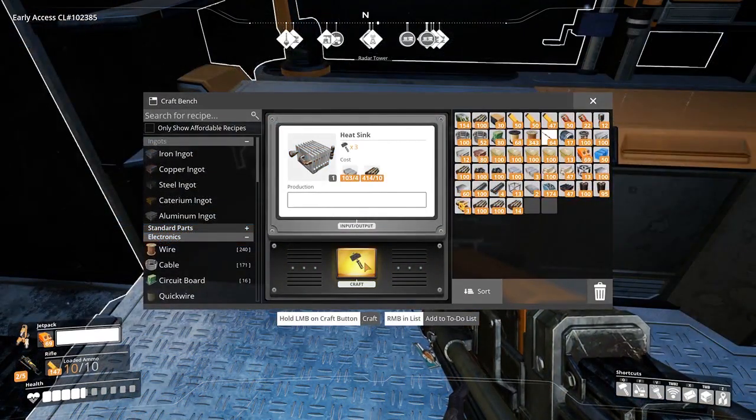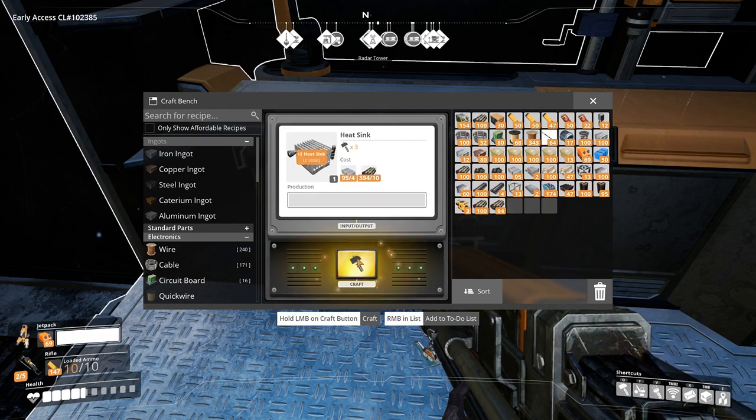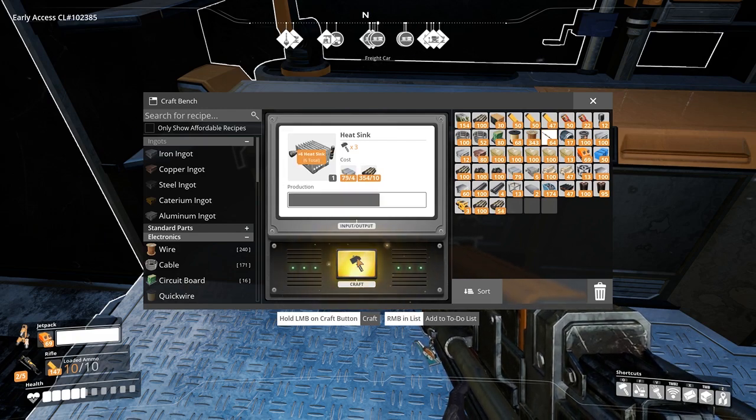The Alclad aluminium sheets can then be used along with rubber to craft heatsinks: 4 Alclad sheets and 10 rubber per heatsink.